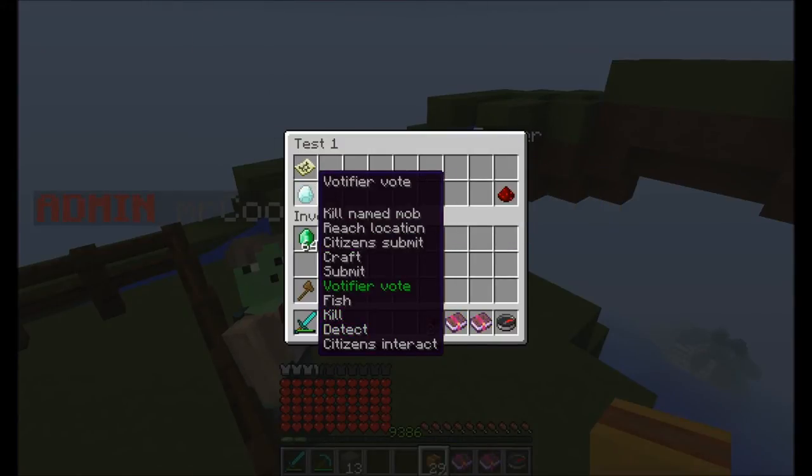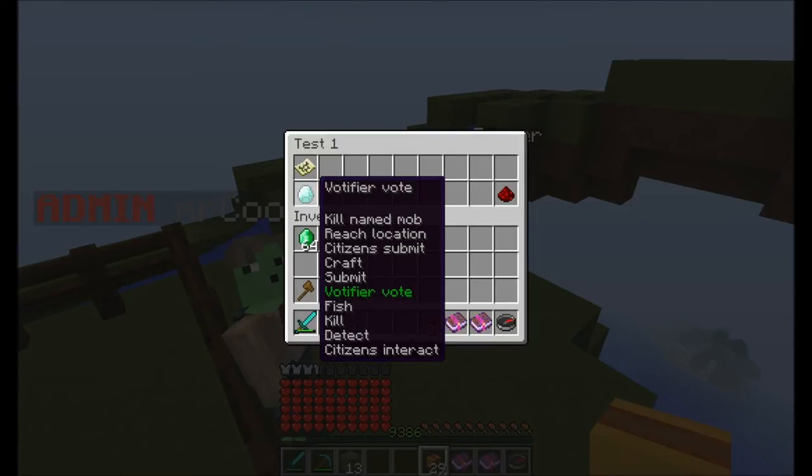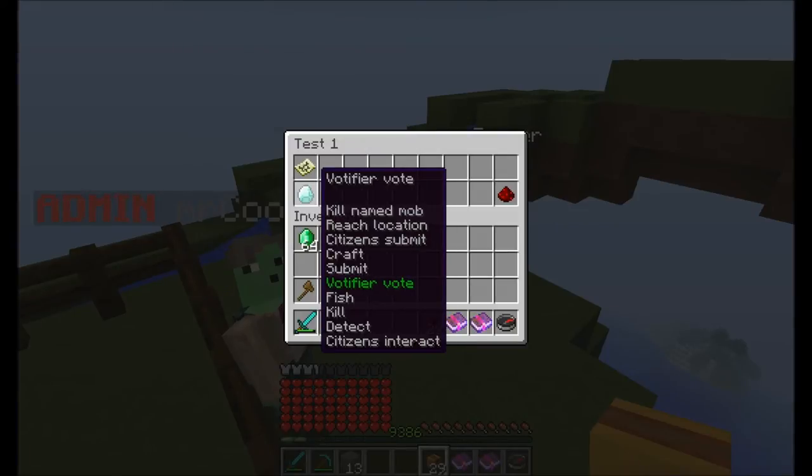Another quest type I added was Votifier Vote. If you have Votifier installed and set it up correctly, upon every player voting it will trigger any quests related to this, and you can set up voting quests. You don't need any voting listeners — you can just set up some quests and players get items, money, commands, whatever. It's pretty useful if you want to combine voting rewards with your quest book.